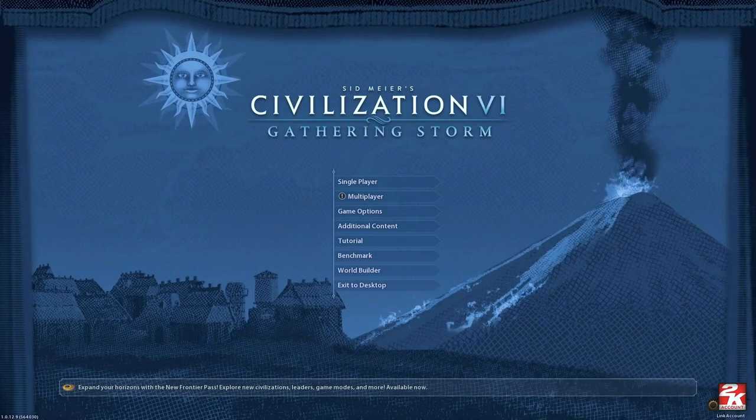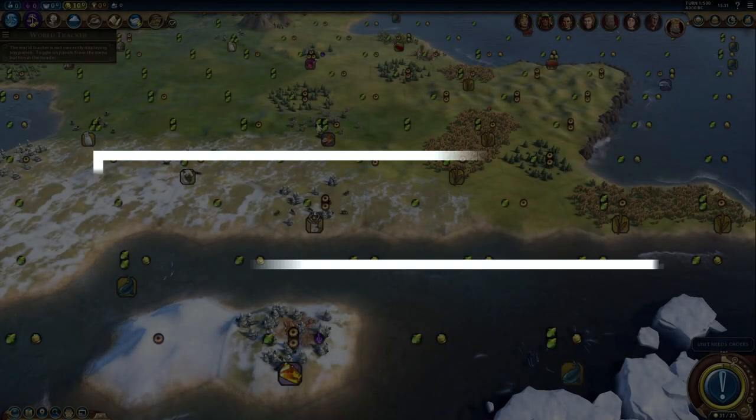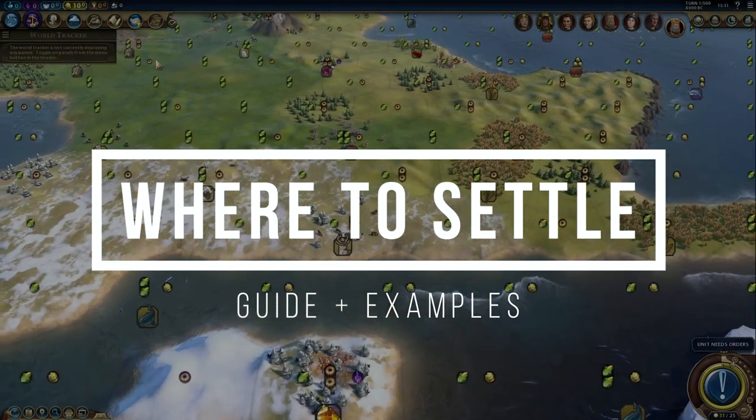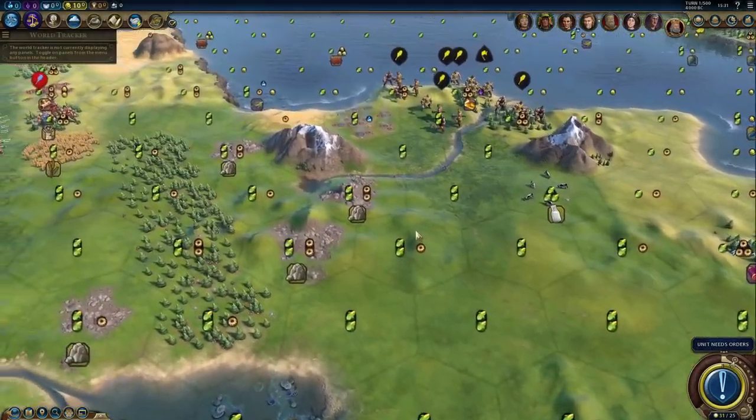How to pick city settling locations in Civilization VI: Gathering Storm. Let's look at the factors that drive the decision-making first, and then at some use cases for random civs.